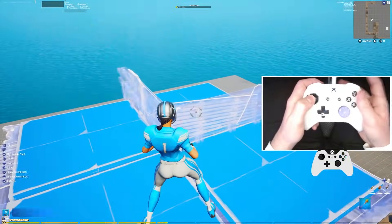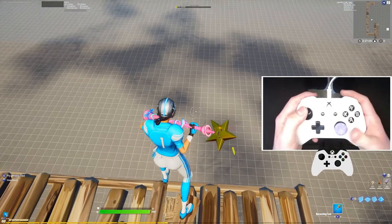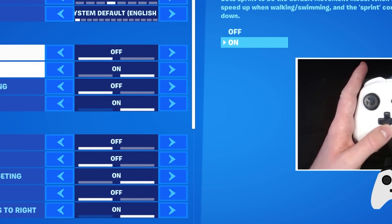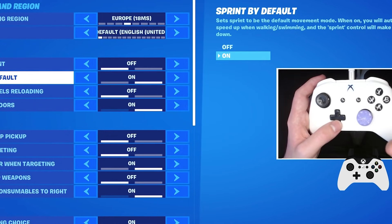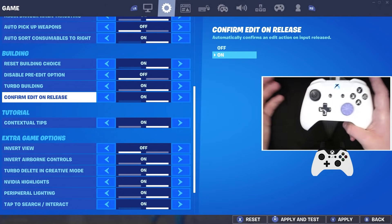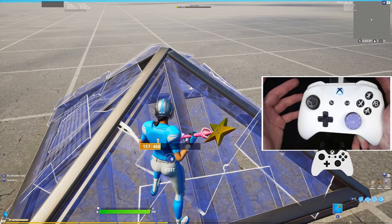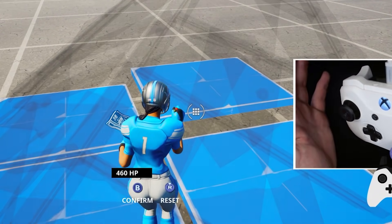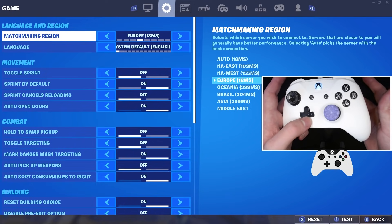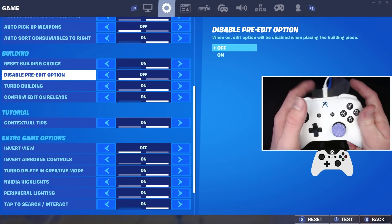I'm literally faster than any macro in the world, and any of you can be. Literally so cool. So the first thing you're going to do to set this up is go straight into your settings and then come across this cogwheel. When you're in this cogwheel, scroll all the way down until you come across the building section. You're going to be met with a few things. To actually set up this macro, we need two settings. The first step is turning on confirm edit on release, because to edit faster we need to eliminate one button press — then you can just release it and it'll edit straight away. But that's not the secret setting I've been telling you about. Then you need to come back into your settings, back to the cogwheel, and scroll all the way down. This isn't quite the secret setting, but you do need to turn this on — this is disable pre-edit option. We need to make sure that it's on so that when we are editing, we never mess up.